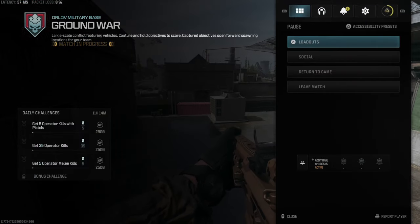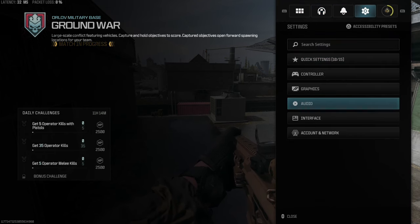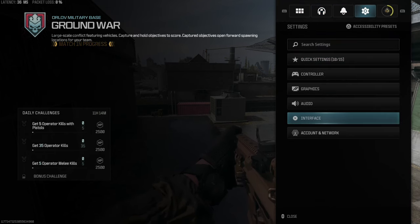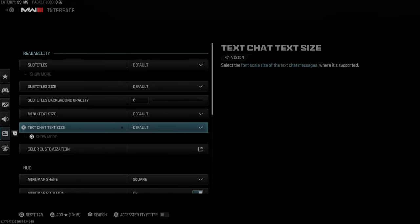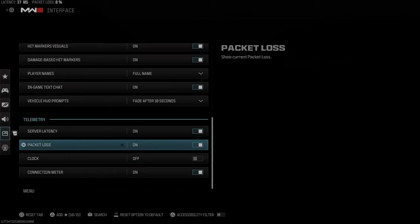So let's go to Options right now, tab on over using R1 to Settings, and we want to go to where it says Interface right here and select this. Then scroll on down under this list until we get to where it says Telemetry right here.